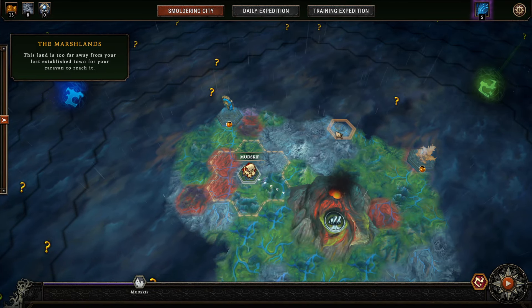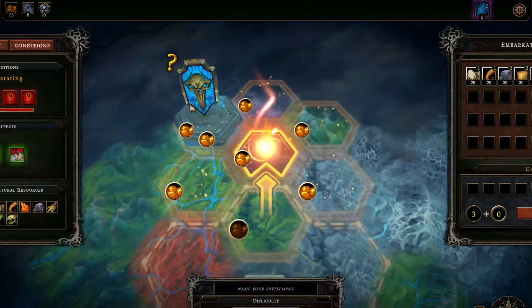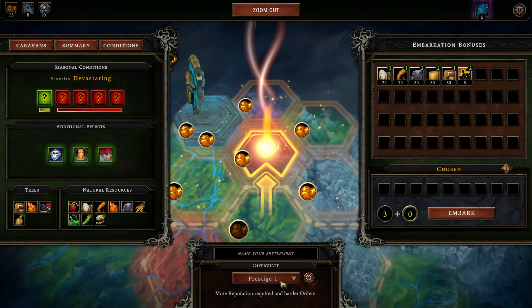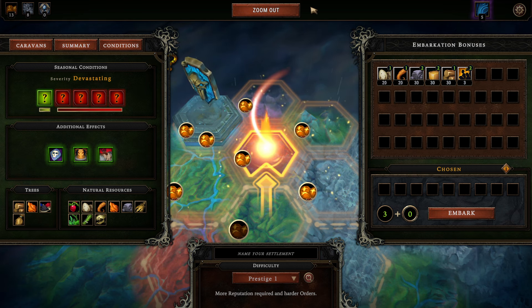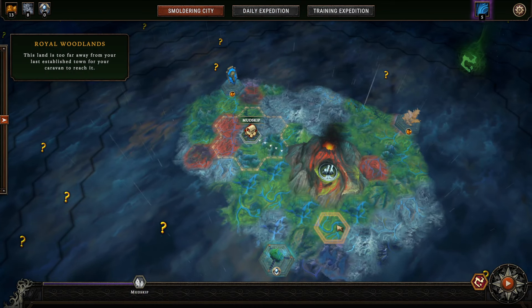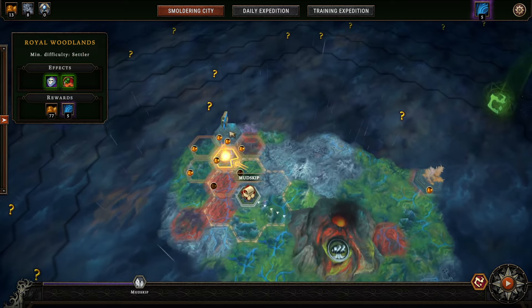Hello there everybody and welcome. This is going to be the start of a new tutorial mini-series featuring the Scarlet Water Biome. We're going to play that on Prestige Level 1 and, as I did in the previous parts of the series, we're going to talk about the specialties of this biome and everything we need to know about it.